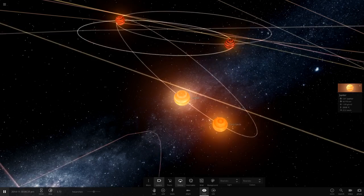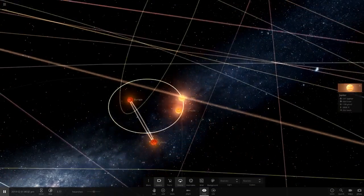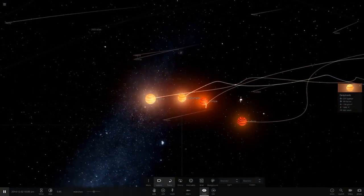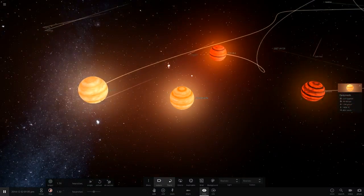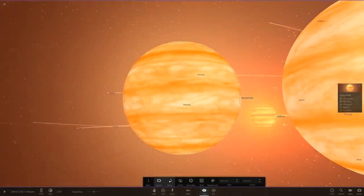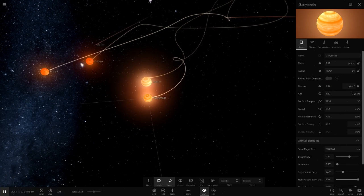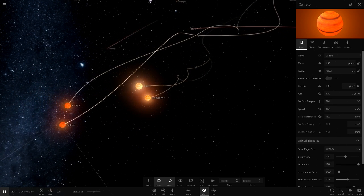Jupiter and Ganymede are very very close. If Callisto gets close to Jupiter and Ganymede I reckon a lot of trouble is going to happen. Oh and there we go — they've just been pulled together. Oh my god, this is insane! Europa and Ganymede very very close. Let's keep an eye on trails. They're all in a quadruple sort of system here, but I really don't see how this is sustainable. This is going to break eventually.